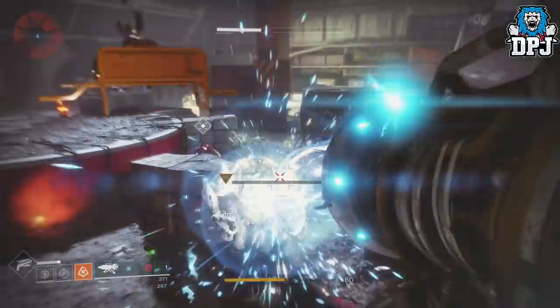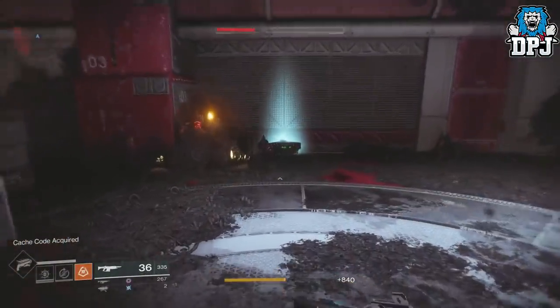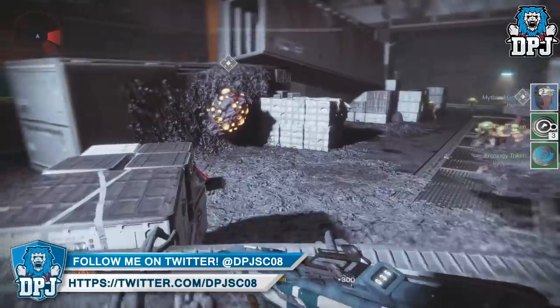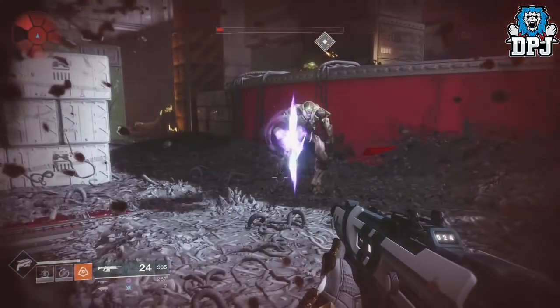Once you are in here, what you want to do is just kill the boss, grab the chest, and then kill yourself. Once you kill yourself, you'll spawn back outside of the lost sector and you simply run back down into the lost sector, kill the boss again, grab that loot again, kill yourself again — simply rinse and repeat — and you can earn unlimited faction tokens.